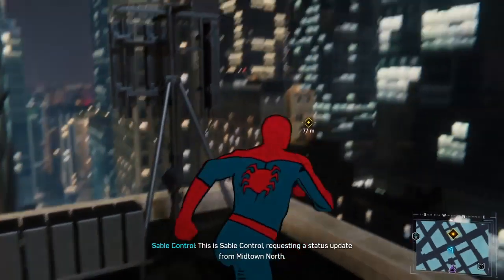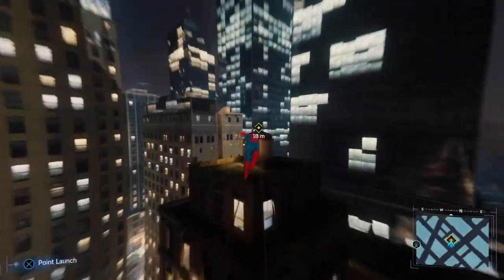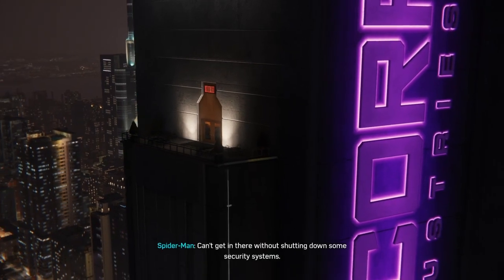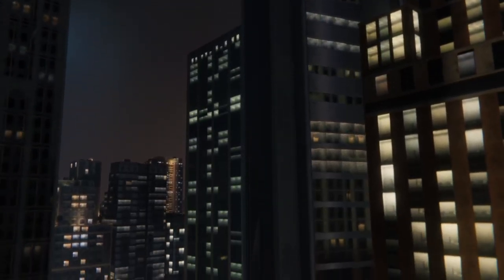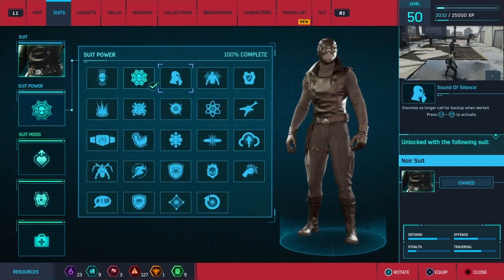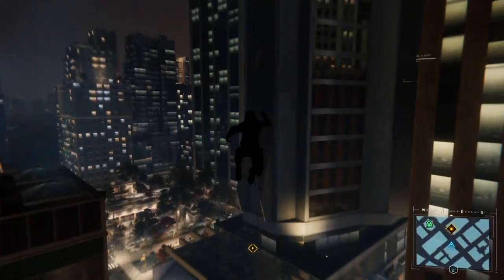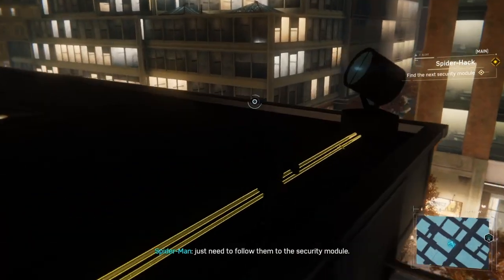We're going to visit Osborne, I think. I'm trying to find this Michael... Okay, that's how I can get into Norman's office. Can't get in there without shutting down some security systems. But if they see me, they'll put the whole place on lockdown. I know we have no suit, but this is the closest thing we have — Spider-Cop. I should be able to hack into the security network modules from the outside. There are the network cables. Just need to follow them to the security module.